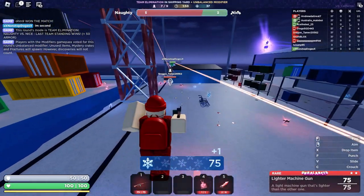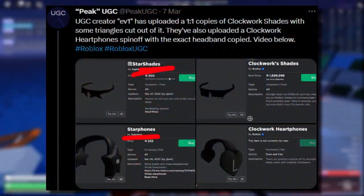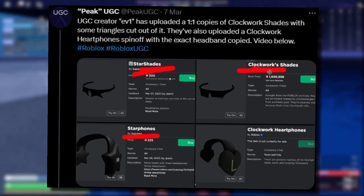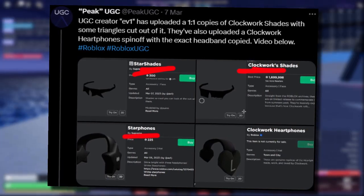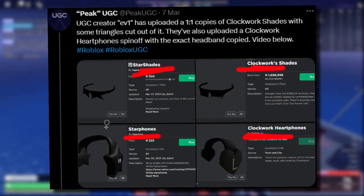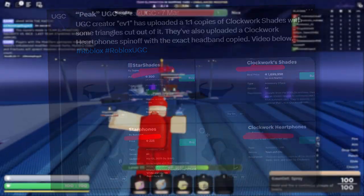People are going crazy over the clockworks. Look at this — somebody made star versions of the clockwork stuff. So for the clockwork heart phones we've now got the star phones, and for the clockwork shades we've now got the star shades. I guess Roblox never made clockwork heart shades, so that's kind of interesting. I would normally test these out in a game but they don't really look that good to be honest — they look a bit cringy.